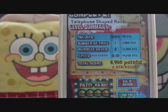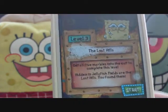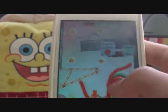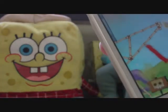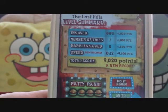Next we've got The Lost Hills. Jellyfish Fields is a little bit trickier than the previous pack, of course, because the previous pack is a beginner level. Just turn it over and okay, there it goes right away — four patties again.